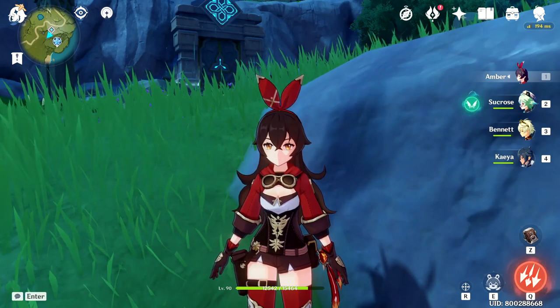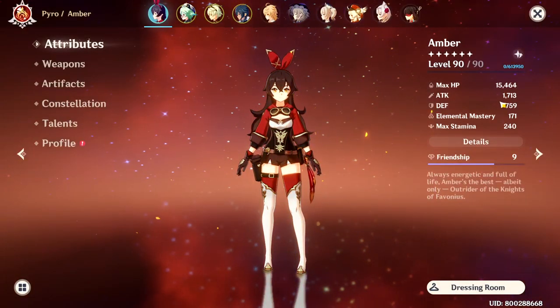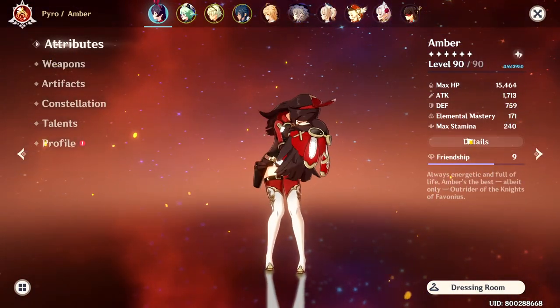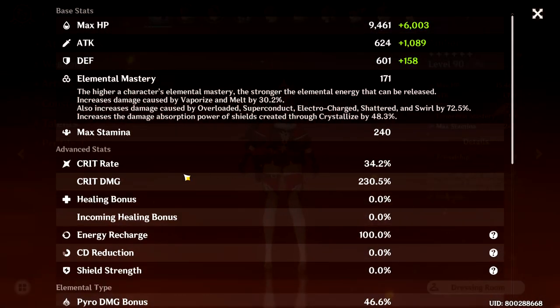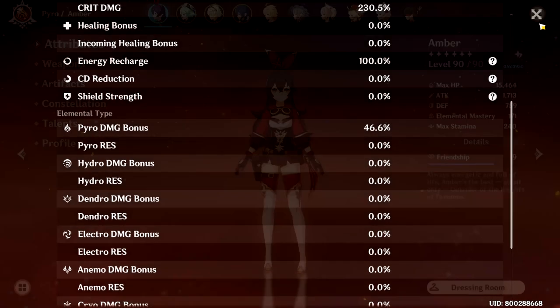The first character I'll be showcasing is Amber. The stats I have for her are 1700 attack, a little bit of elemental mastery because we'll be using the melt elemental reaction, a 34% crit rate, 230% crit damage, and a 46% pyro damage bonus.